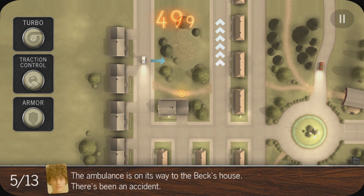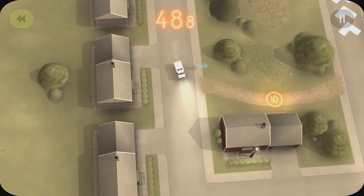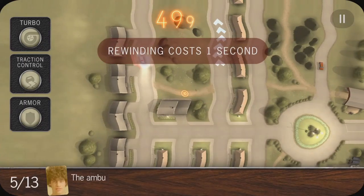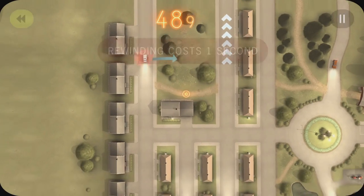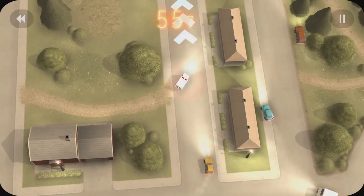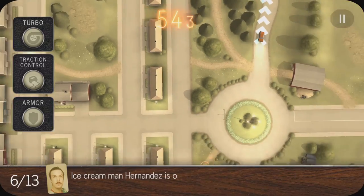The ambulance is on its way to the Beck's house — there's been an accident. Oh, he crashed, so we'll just rewind him there. Cost one second, that's fine. You never really know how fast they're going to be going. That one went quite well.